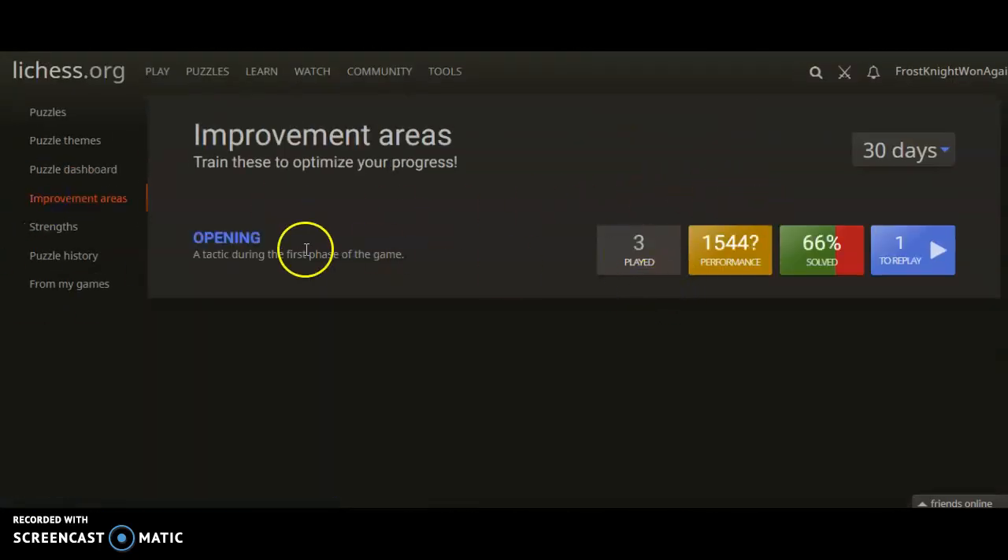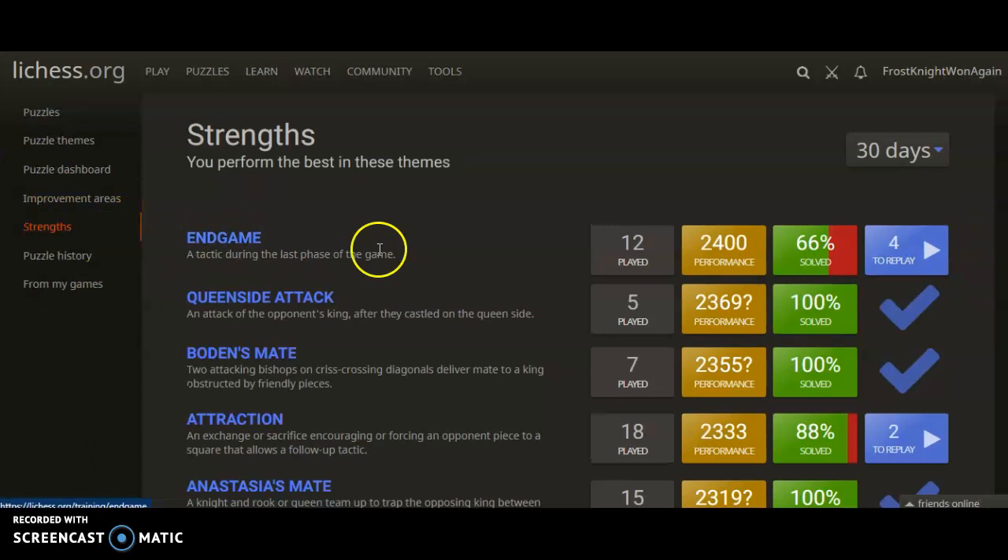Improvement areas — these are the improvement areas. It looks like I didn't get very many opening tactics right; I'd want to go in here and replay my opening puzzles. Strengths — these are all the ones that you got right. If you have a big checkmark, it means you got all of these ones correct.